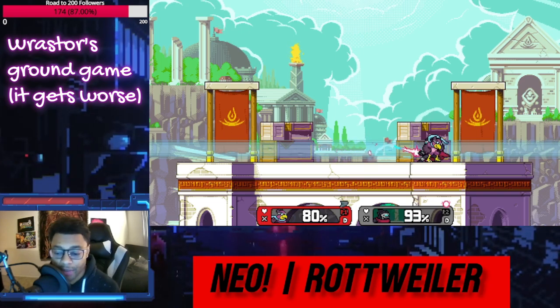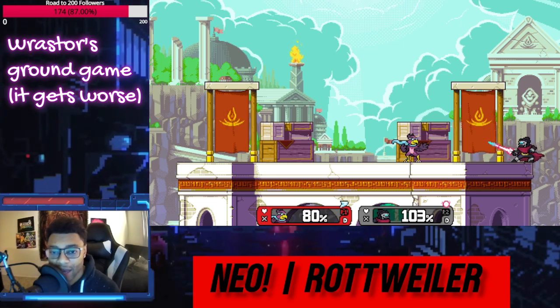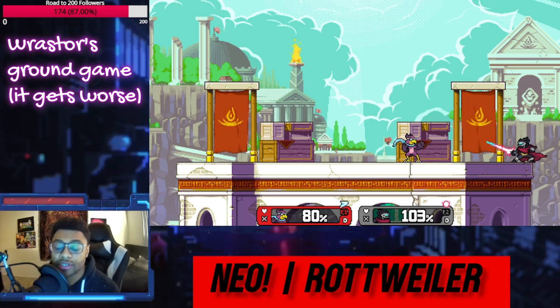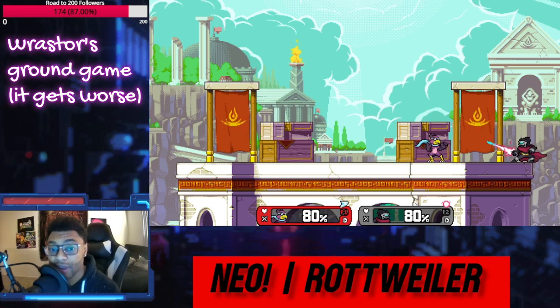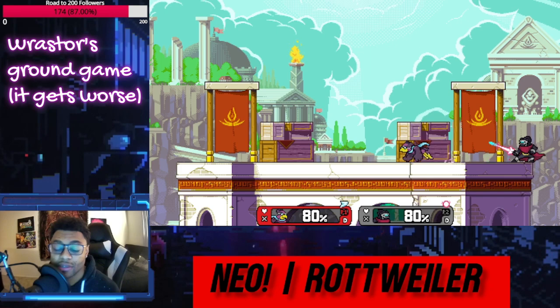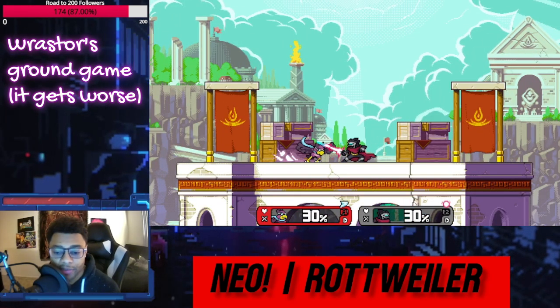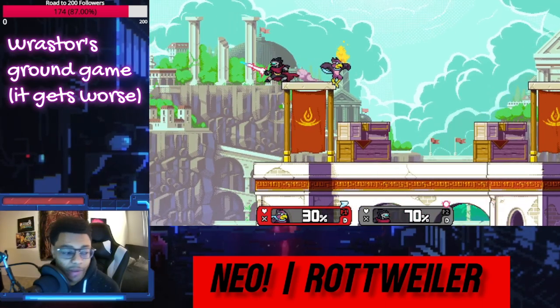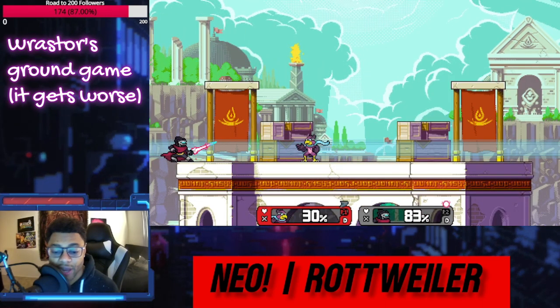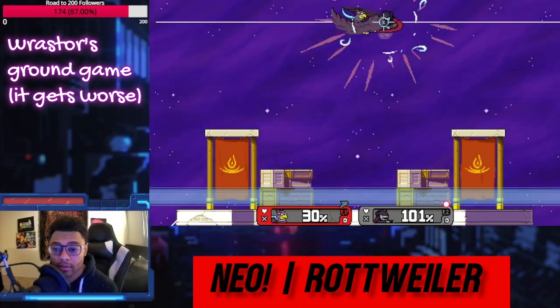And last but not least for grounded options, we have Raster's jab combo, which even still is pretty powerful compared to other characters. Like most characters, Raster can do jab 1, jab 2 into a tech chase. But after being tech chased many times, some people opt to just stop teching and try to retaliate as a mix-up, or they might just miss the tech. Almost every character in the game has a jab 3 that sends you out — but Raster is the only character in the entire game who has a jab 3 that sends you into the air. So if you don't tech Raster's jab 2, you give him access to jab 3, which starts putting you in the air for these crazy combos.